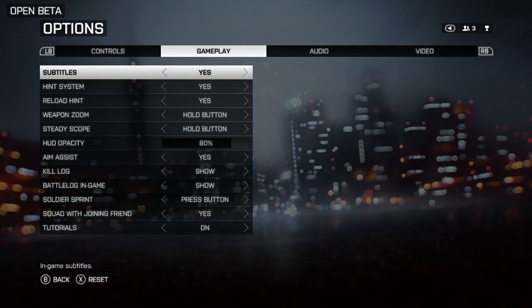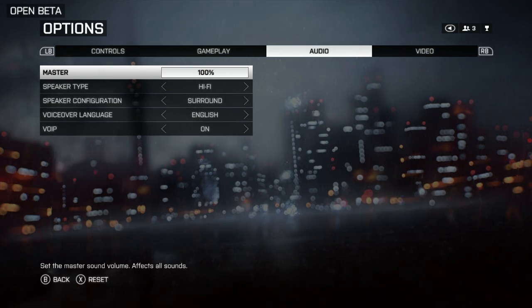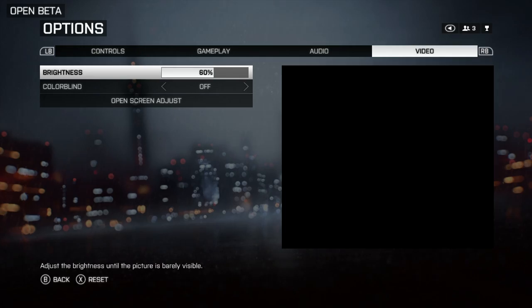There are a few different options you can go through there. Also, flying the vehicles is a lot different, so pay attention to that. Also, in the menus, if you're colorblind or maybe you want to see different colors on the field, there is a colorblind option that you can turn on as well.